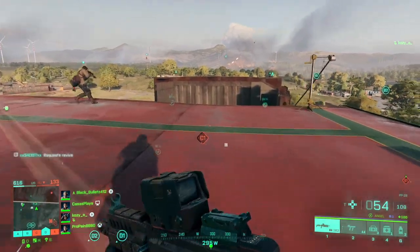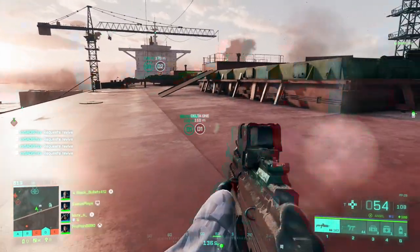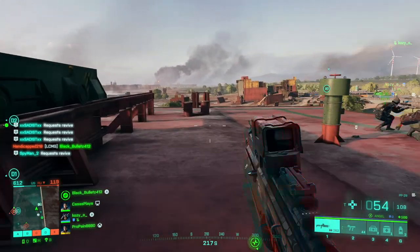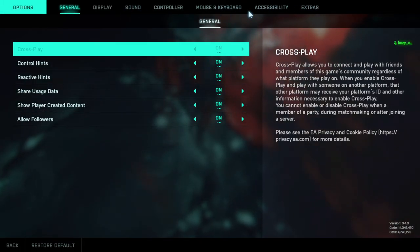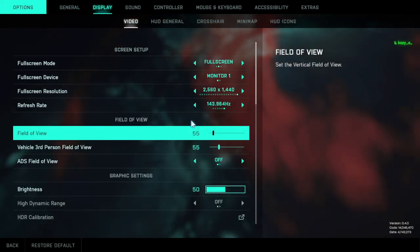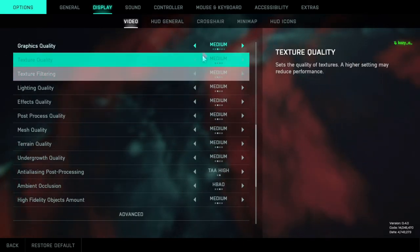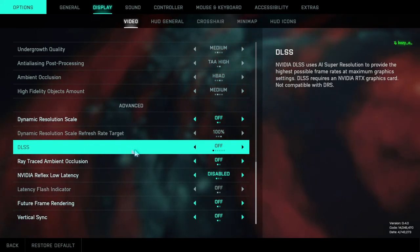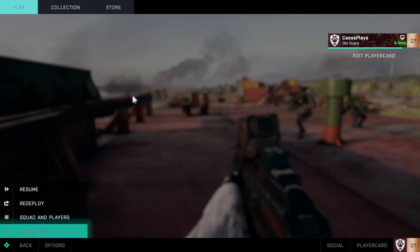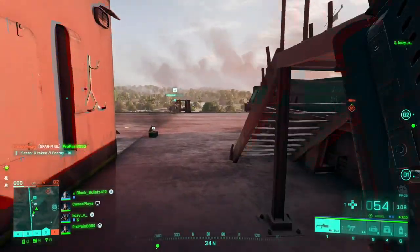Right now I am getting just under 60 frames or so, and here and there it still drops down to 35. For reference, I'll show you my settings — I do have a 1440p 144Hz monitor, most of my settings are on medium, and I have DLSS turned off. I have a 2070 Super with an i7 6700K.